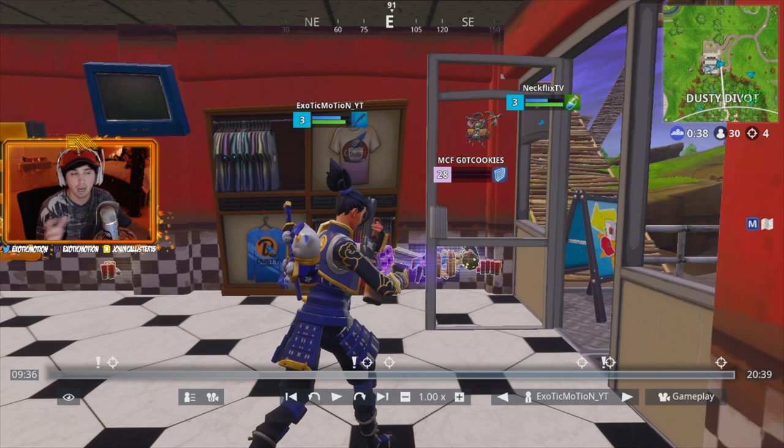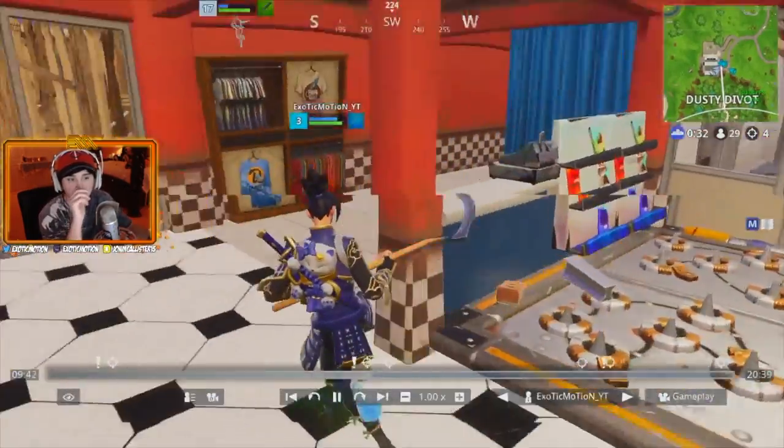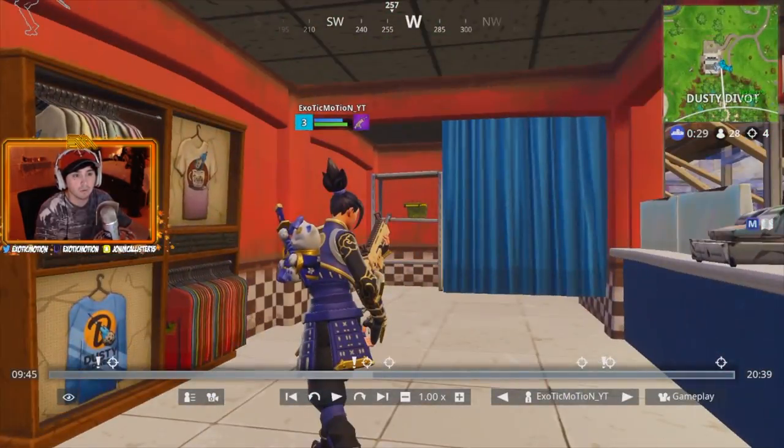That was a good play because Netflix used the redeploy glider - he built up and came over when he realized going 1v3 was a bad play. It's all about positioning. You want to play it smart; remember you can redeploy glider if you don't see yourself in a good situation. Get out of there - you're going to see me do it a lot later on in this game.